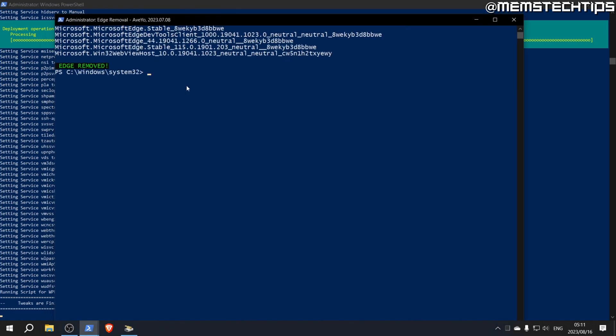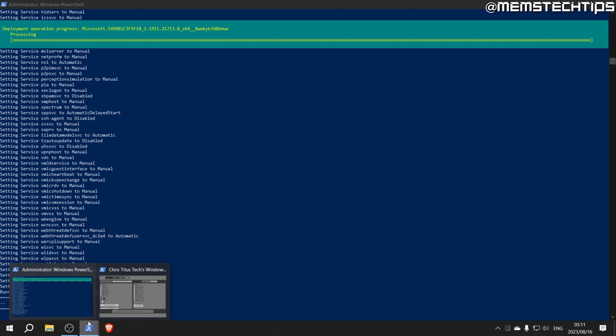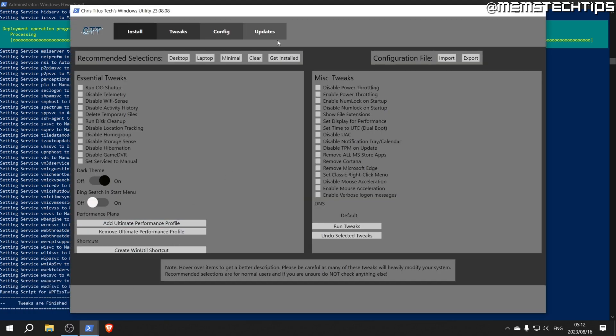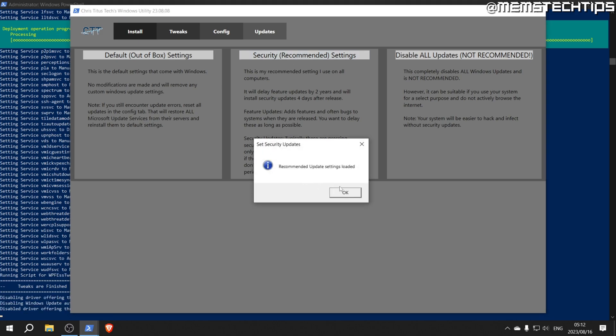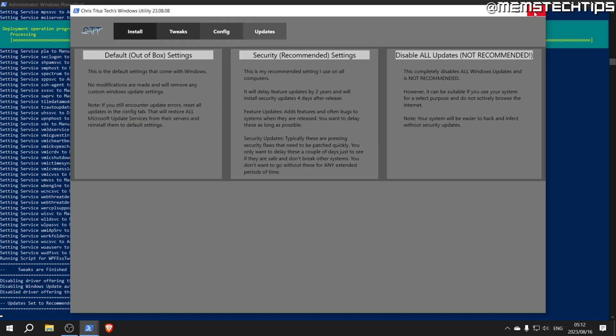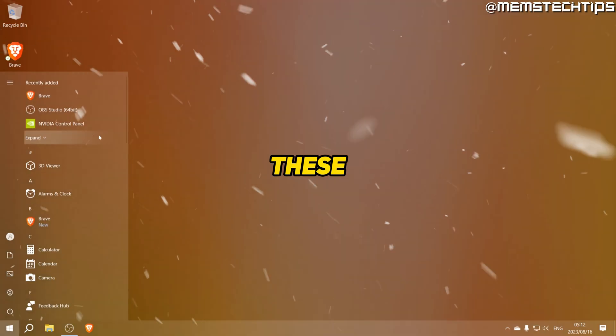Once all of the tweaks are finished, close the PowerShell window and any dialog boxes. Go back to the Chris Titus Tech Windows Utility and go to the Updates tab. You can disable all updates but I normally don't — I just use the Security Update setting, which is also the recommended setting. Once you've selected that, click OK, and then exit the Chris Titus Tech Windows Utility.